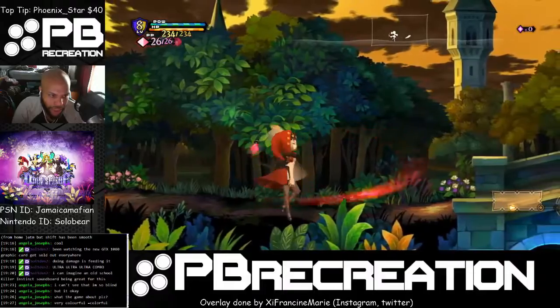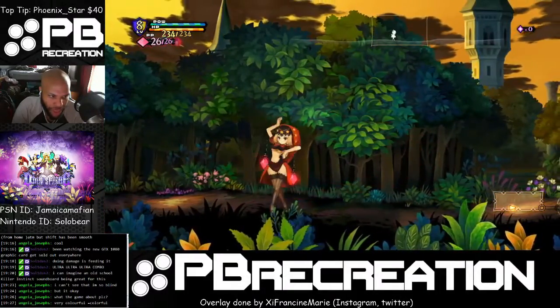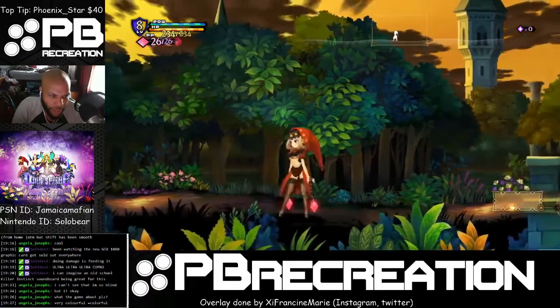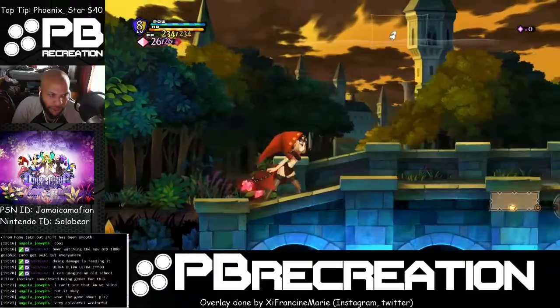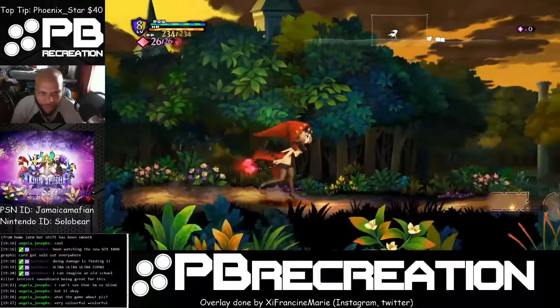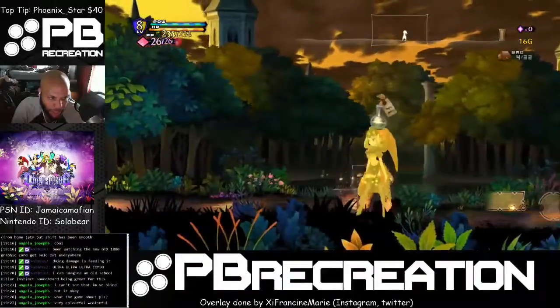My favorite combo to do with her is her three-hit square combo — square, square, square — and then triple slap into the charged-up spikes. So it goes one, two, three, and then that. Believe it or not, it looks a little slow, but the triple slap does stun the enemy, keeping them there long enough for the spike attack.